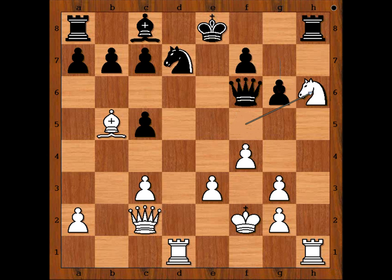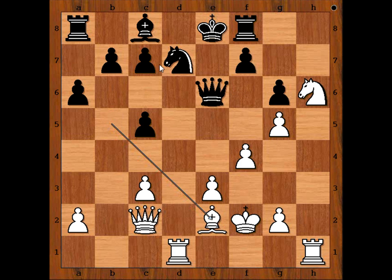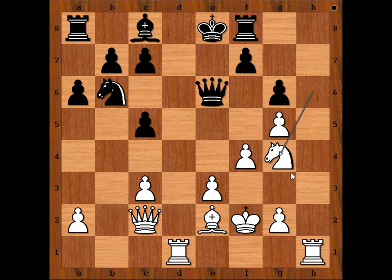Knight takes on h6. Rook to f8. g4, planning g5. a6, attacking the bishop. g5, attacking the queen. Queen to e6. Bishop to e2. Knight to b6. Knight to g4, and white is coming to f6 with a check.